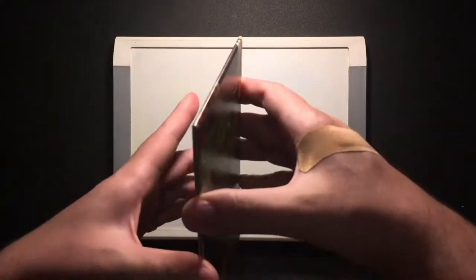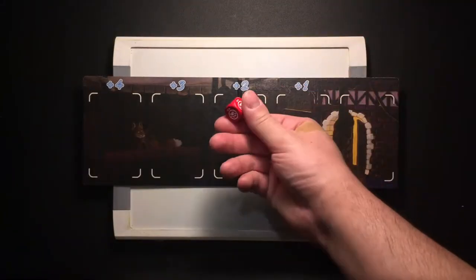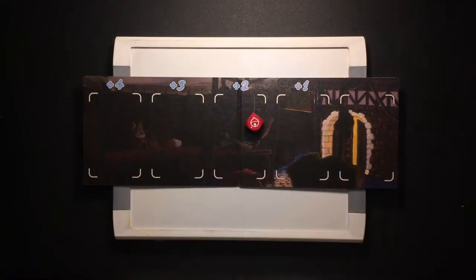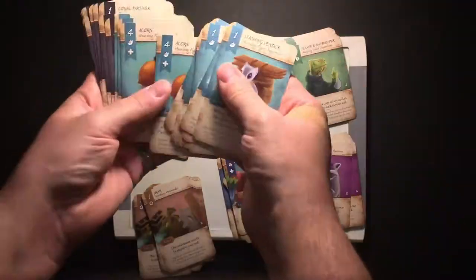You get a double-sided market board with a day side for the normies or a night side for you edgy kids out there, and a cute little custom red ocelot die. You also get 110 cards split into 7 sets.